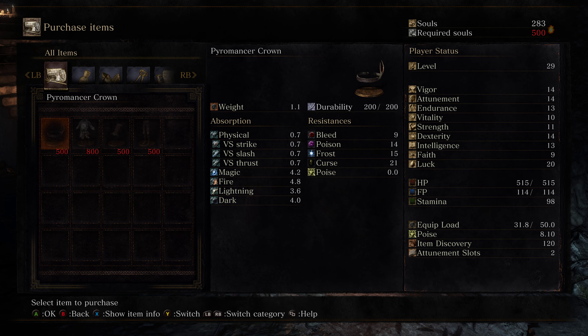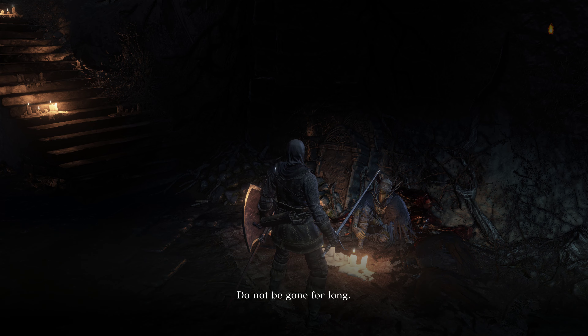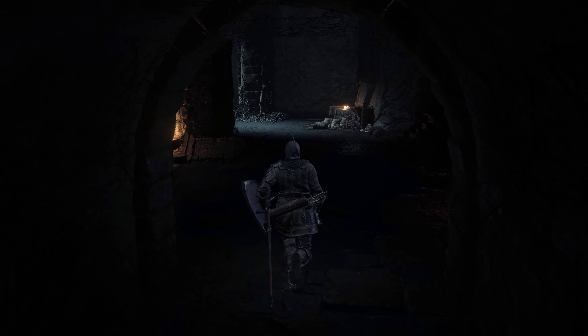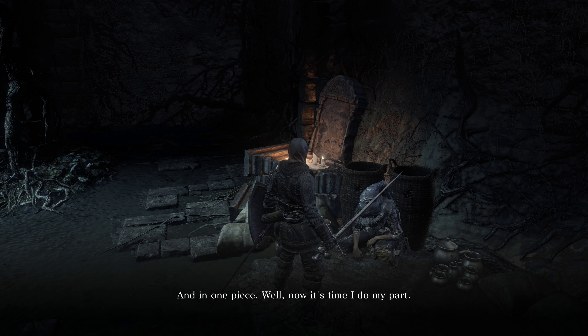What can we buy from these dudes? Pyromancer garb, wrap, trousers — that's probably similar to what Cornyx is wearing himself. 'Do not be gone for long — what is a teacher without a pupil?' Also a new NPC: 'Hello, you're back and in one piece! Now it's time I do my part — whatever trinket you need, speak up. Just don't ask me where I got them.'